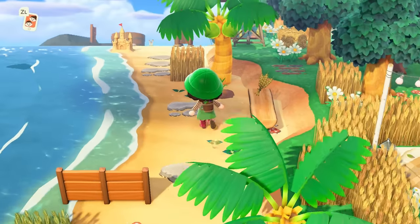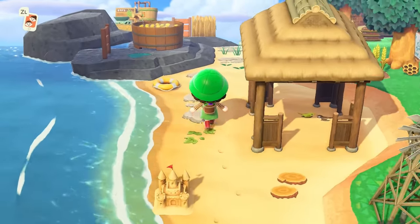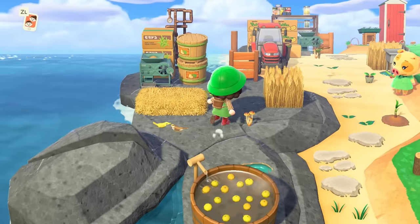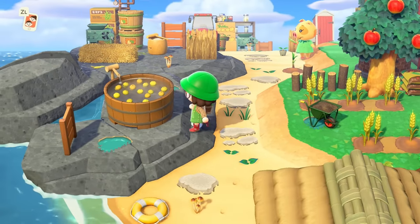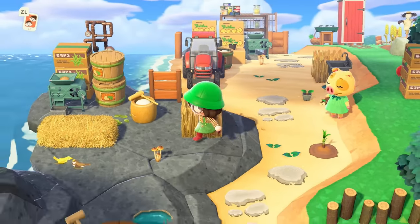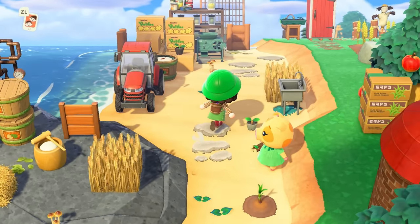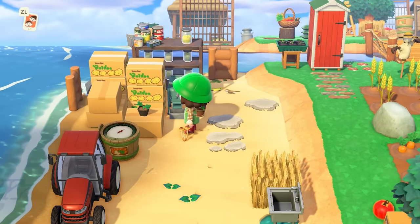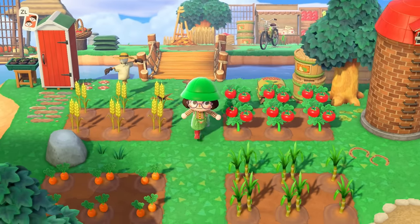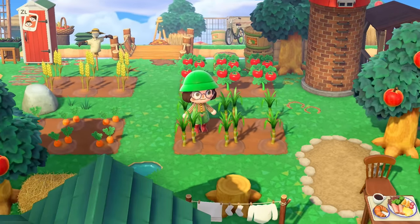We have some random decor throughout the beach as we walk up, and then coming over here we have another little build. I saw this as the processing area for all of the crops and fruit on this island — we've got some little machines, some little tools, a little packaging station, all that good stuff. And then crossing onto the land we have a little mini farm.